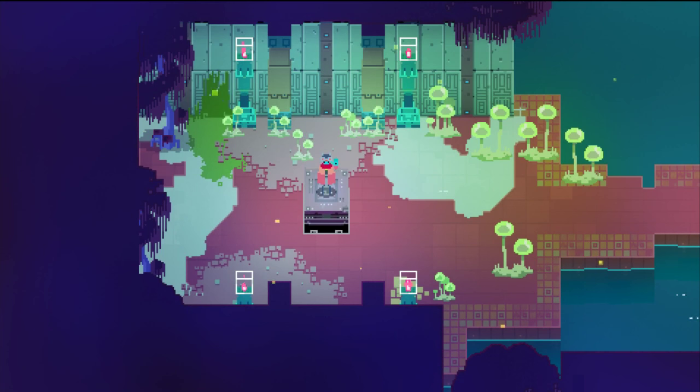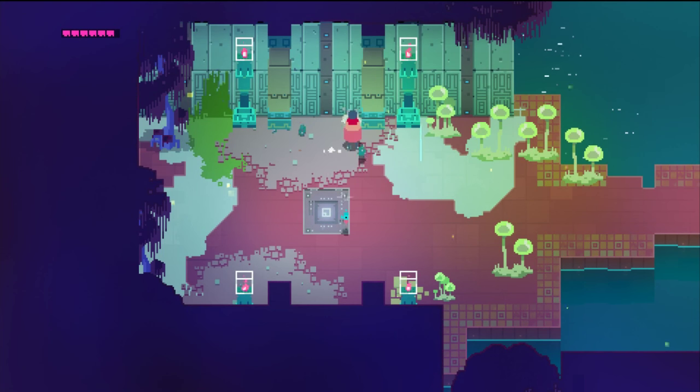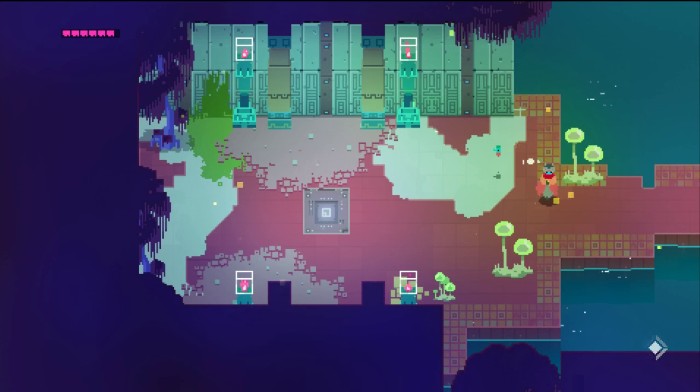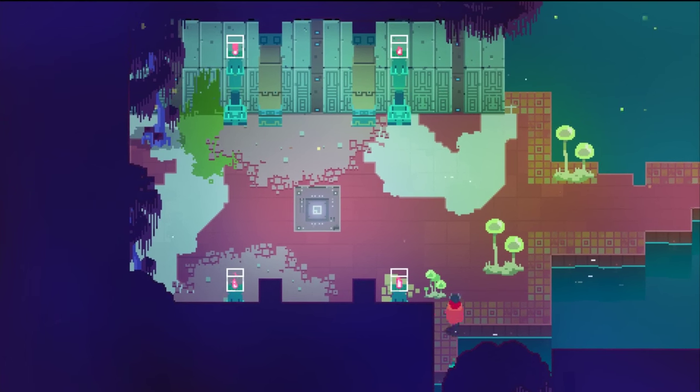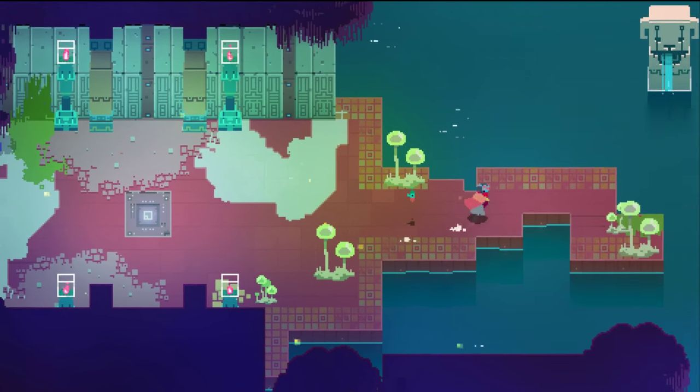I want to find the big bad guy — see what boss fights feel like in this game. They're definitely on the right track with those big nasty dashing enemies we saw earlier. They seem plenty problematic. Probably should not be wasting all my opportunities to attack things right now. No camera pan to indicate there's anything down there.